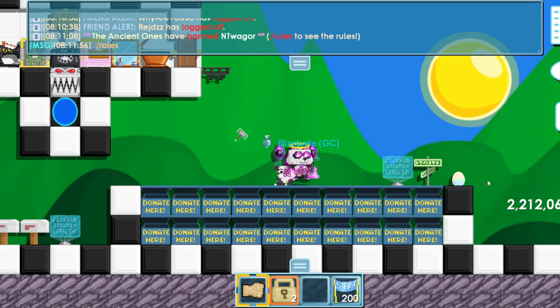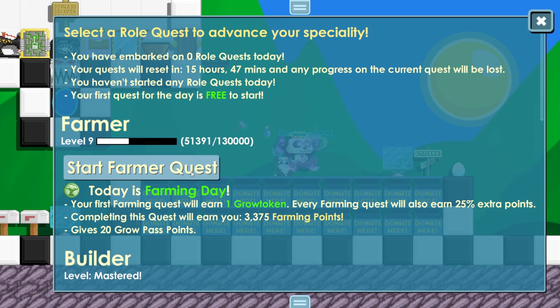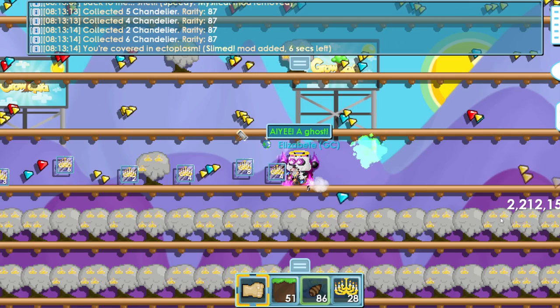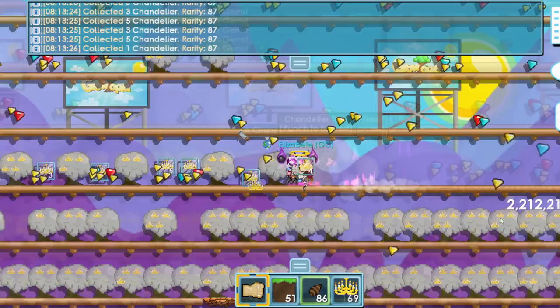The first thing I do whenever I log on into Growtopia is do rolls — you type slash rolls. You'll see there's a free quest today. Today is farmer day, and if you do a farmer quest you will get one grow token. Roll quests are actually pretty cheap; as you can see, today's is 'harvest 15,000 rarity of any tree,' so I don't have to spend any world locks — I just go harvest trees in my farm worlds.